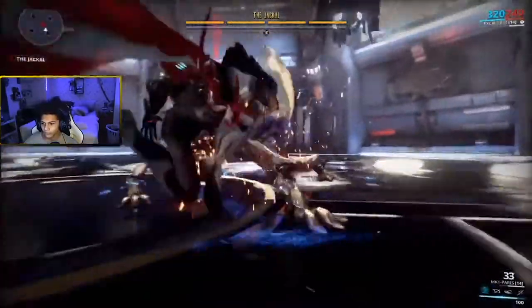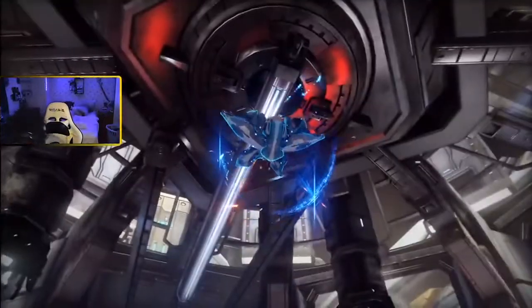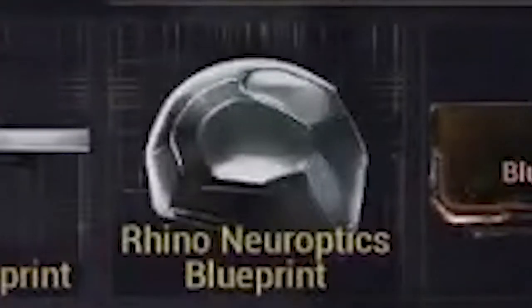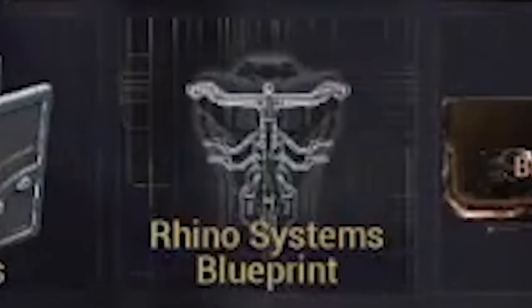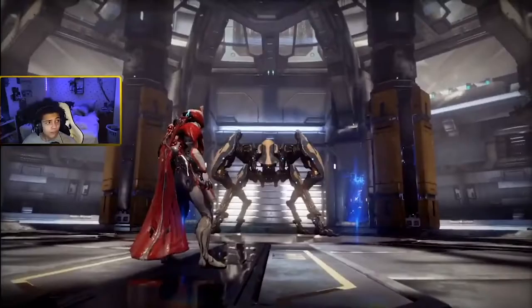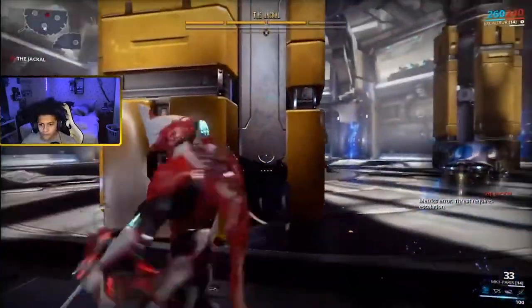What you want is the Chassis and the Neuroptics. You're going to want to get the blueprint from the market, and you're also going to want the Systems blueprint. You have to get lucky with this — I got it in four tries.